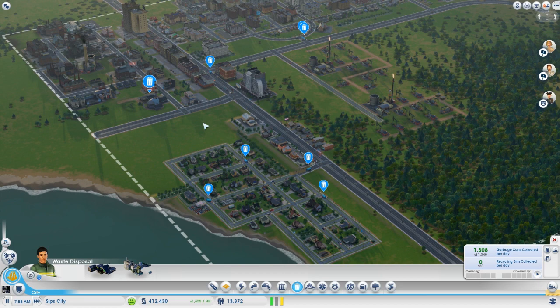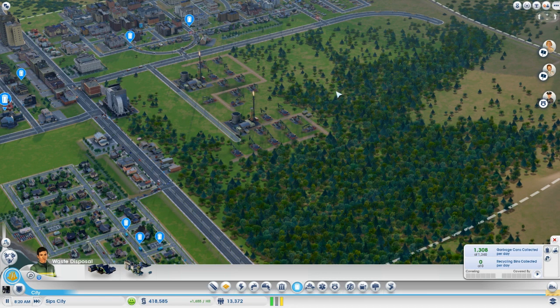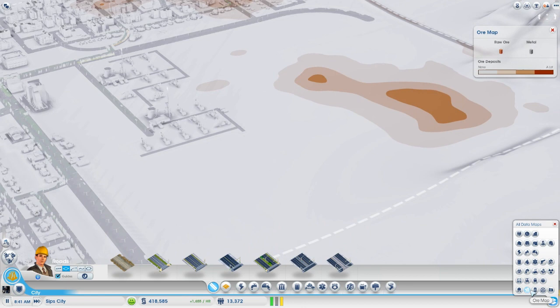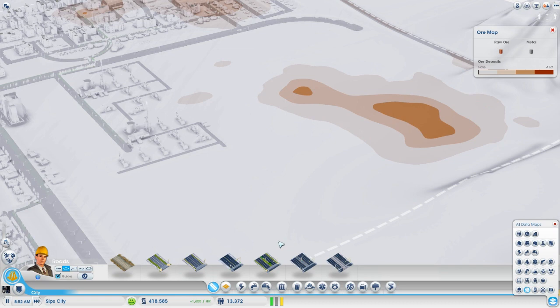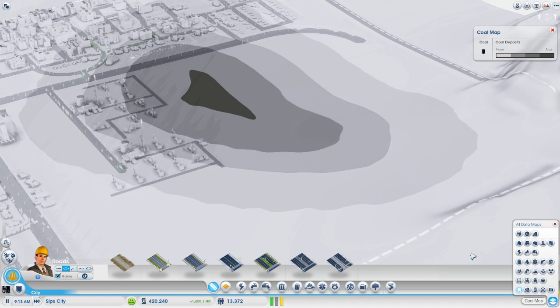We should think of a cool place to put the recycling center — this area is probably designated all for industry. Let's check the resource maps — we do have ore here. The avenue will have to come down and around. There's more oil in there too. We want the avenue to be on the outskirts. What about coal? Coal is in the middle by most of the oil. We can get onto most of this stuff if we want to.